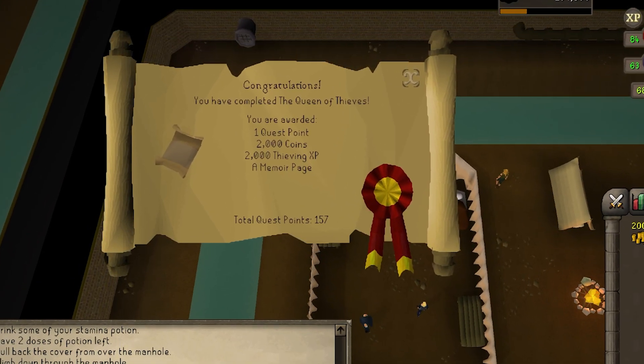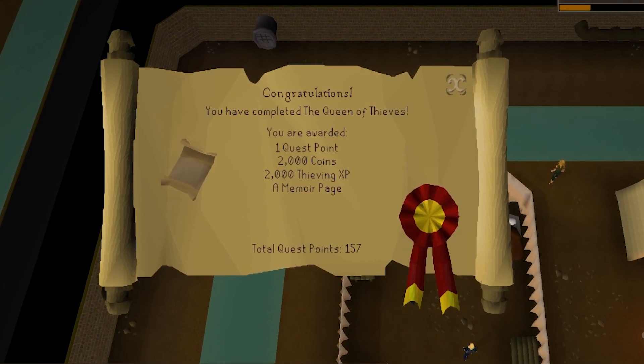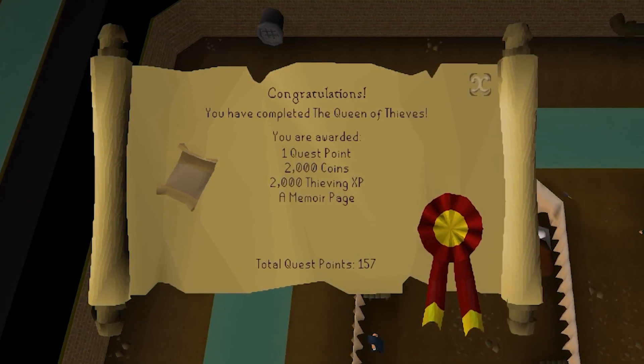You'll also receive a Kharedst's memoir page that allows teleportation to the center of Port Piscarilius, unlock the ability to recolor the graceful outfit to Port Piscarilius colors, and gain one quest point.